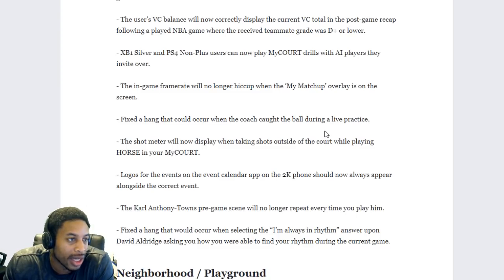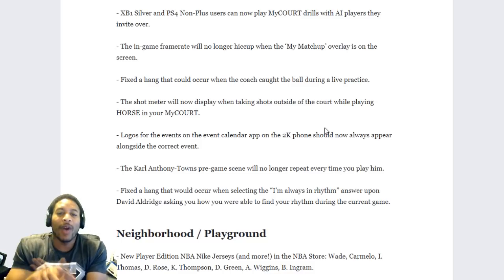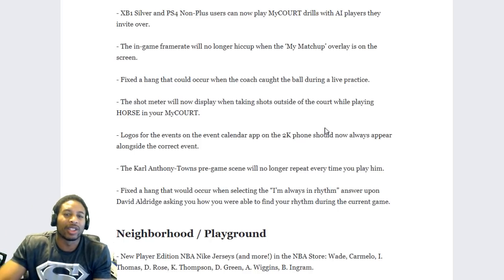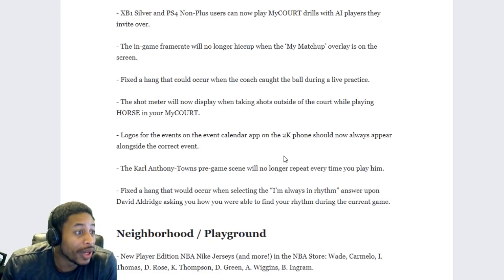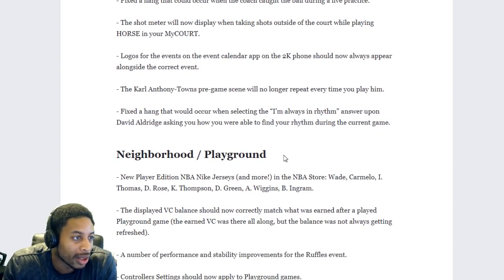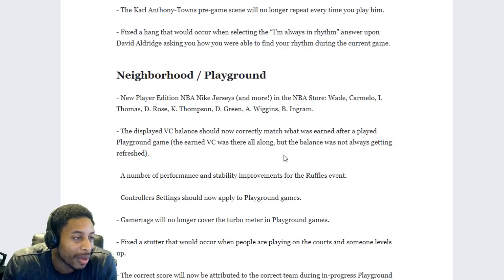Xbox One Silver non-Plus users can now play My Court drills with AI players if they're invited — you should have been able to do that anyway. The in-game frame rate will no longer hiccup when the My Matchup overlay appears — the damn in-game frame rate when people are actually playing the game, fix that in a mode where something matters. Fixed the hang that would occur when the coach caught the ball in practice — nobody cares. The shot meter will now display when taking shots outside the court while playing HORSE mode. Carl Anthony Towns pre-game scene will no longer repeat.